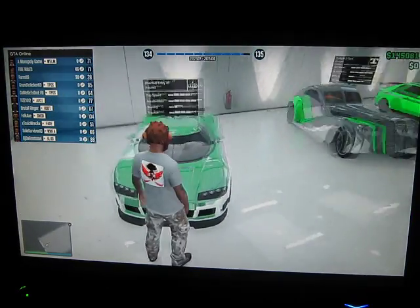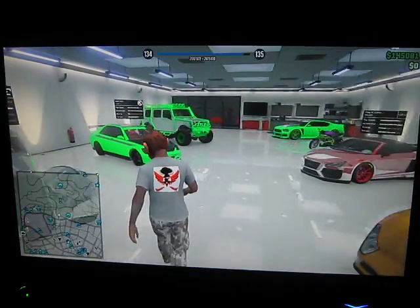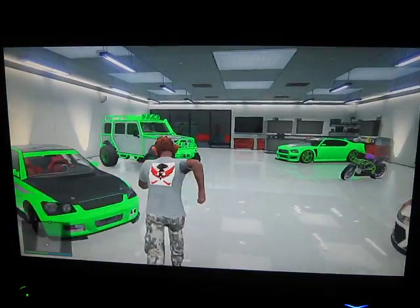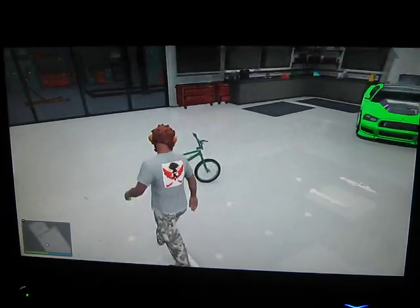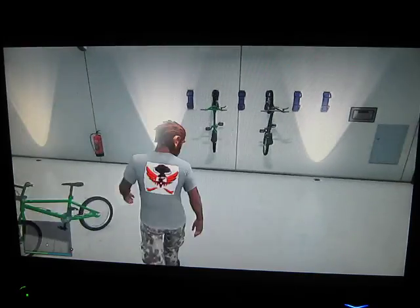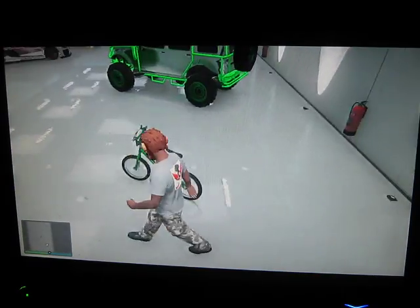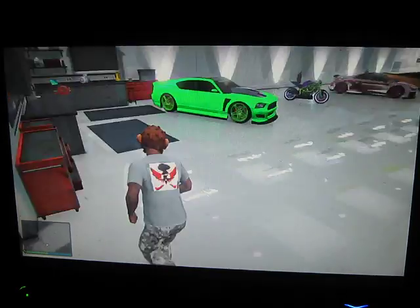Here is my Entity XF. Right over here we've got my Z-Type, the Sultan, that Jeep right over here, and then my BMX. This BMX I use all the time, it's so much fun to use now that I don't have to look for it. I got the nice green, because green is my favorite color.